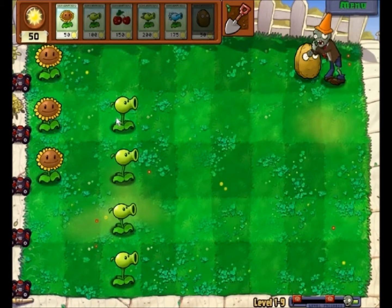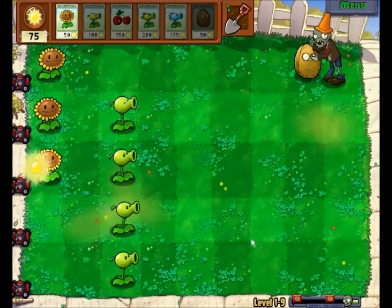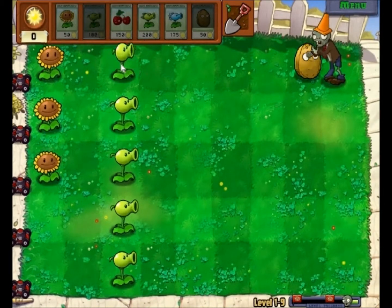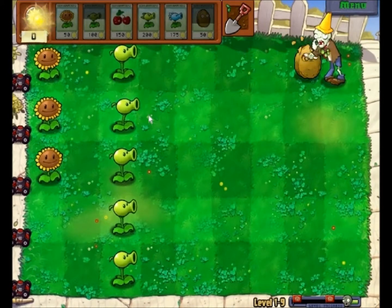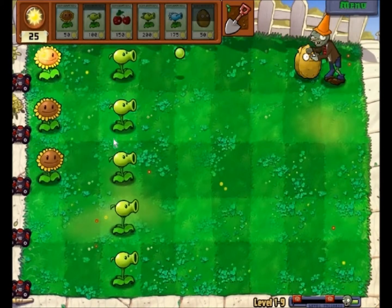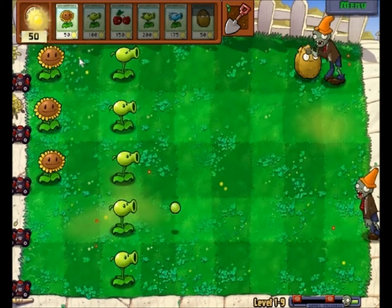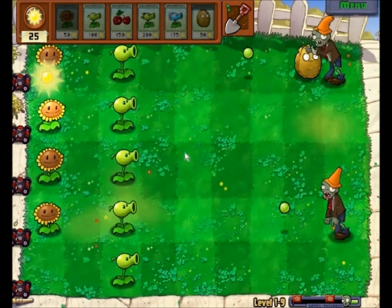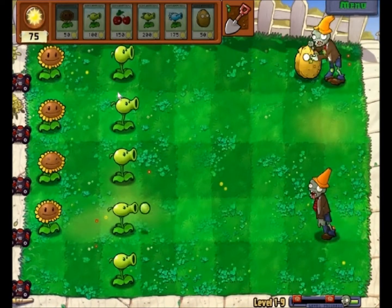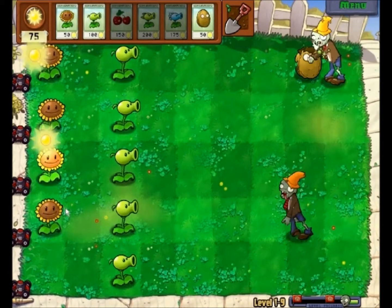That's where a Chomper will come in handy — you can just put one right there and it'll eat them up. Now we have something, and hopefully that Walnut will last for a while. I'm gonna put another Sunflower. Hopefully this Pea Shooter can keep up with that.